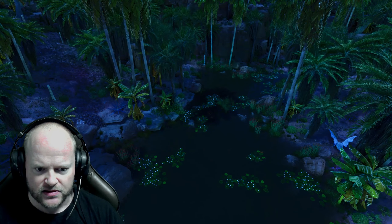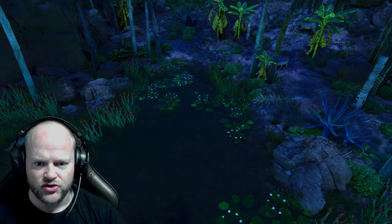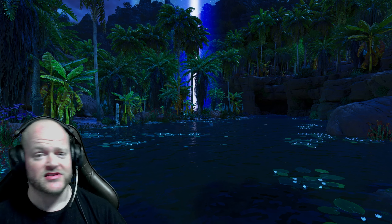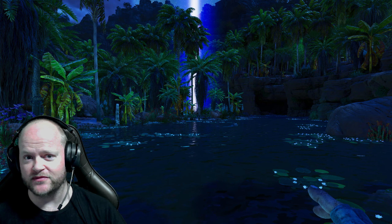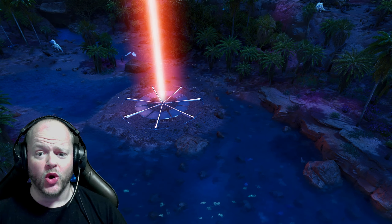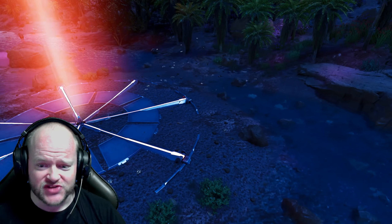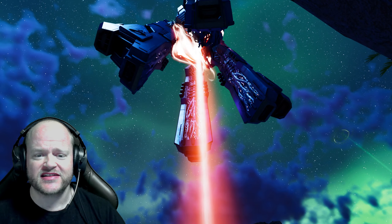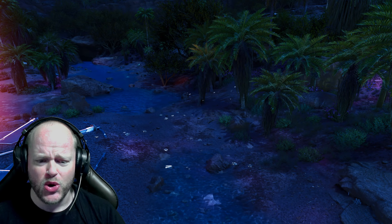The blue obelisk coordinates are 16, 33. On the other side there might be a couple as well — and yes, there are, here they are. There's a couple over here too, so around the blue obelisk you'll also get a few.